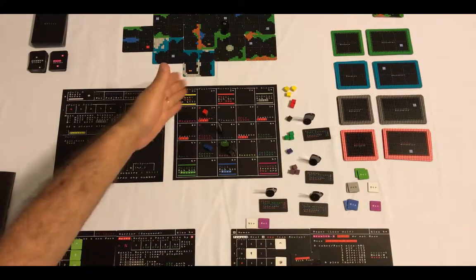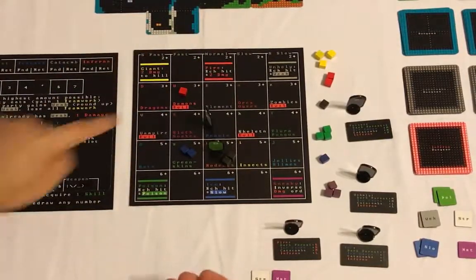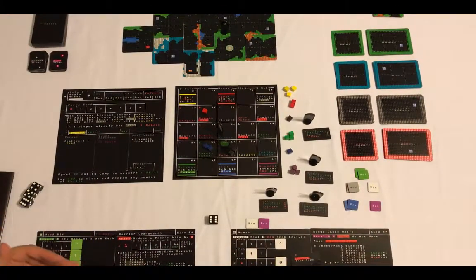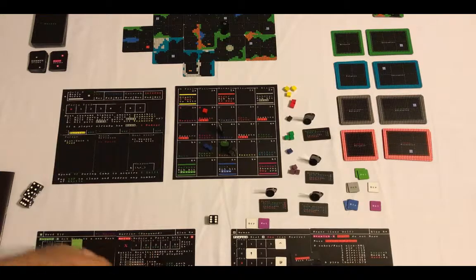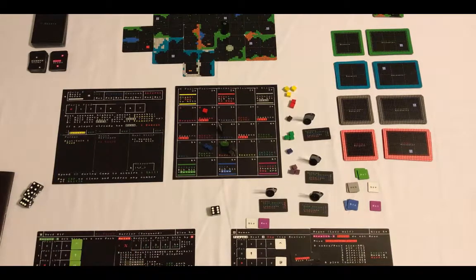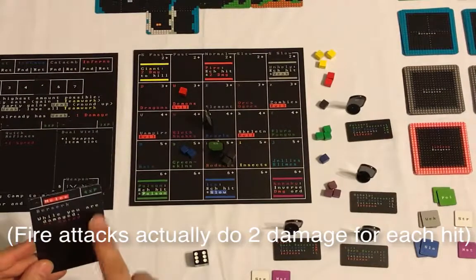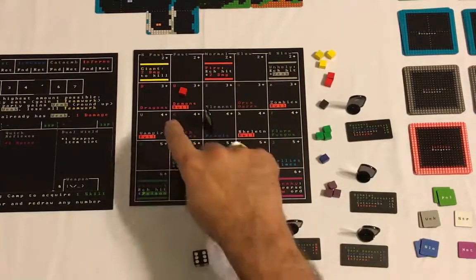Next round begins. First column nothing, second column a demon attacks - hits on three plus, and he hits. Allocation of hits from monsters is always first to the vanguard, then clockwise. There's only one hit - the vanguard takes it. He has no armor, so he takes a point of damage to his health. The good news is he has the Berserk skill - while damaged, plus one speed. So for the rest of this battle, his speed is now increased.